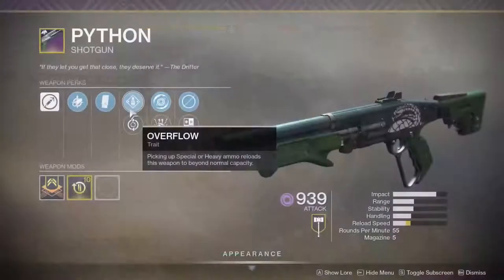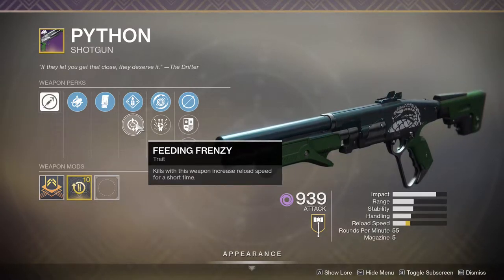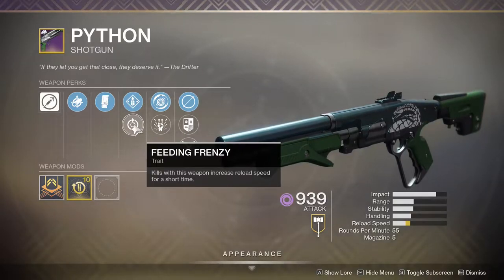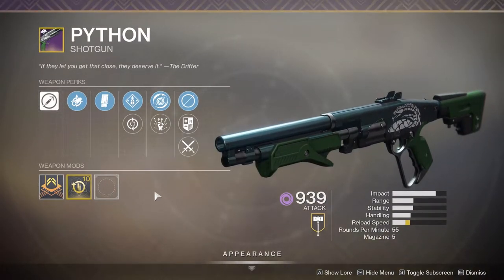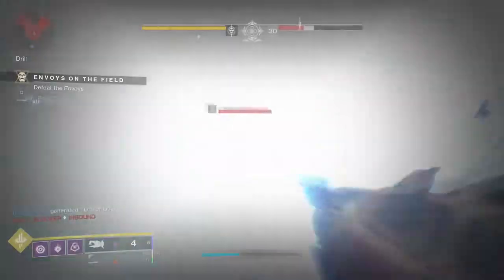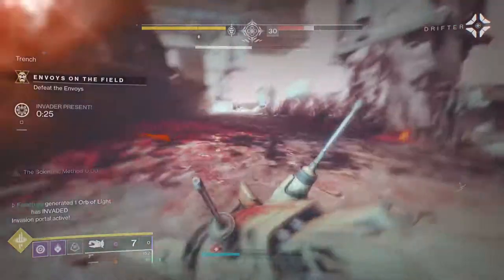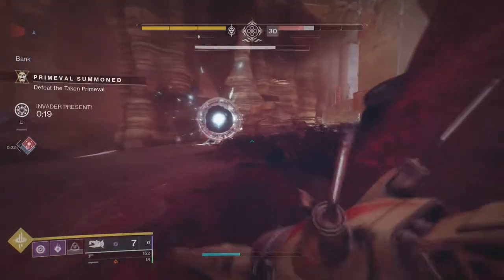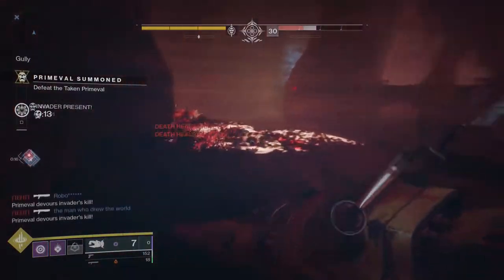Overflow is probably the best perk here over Feeding Frenzy. I know I love Feeding Frenzy — I absolutely adore it — but as I said, you're not going to be getting kills with this shotgun when you're doing the one-two punch method. You're going to be killing things with the melee, so Feeding Frenzy is essentially useless here. A perfect alternative probably would have been Auto-Loading Holster or Firmly Planted — those would have been much better choices.